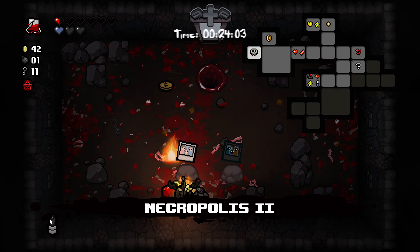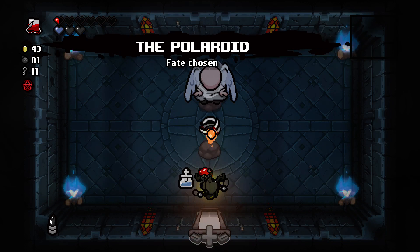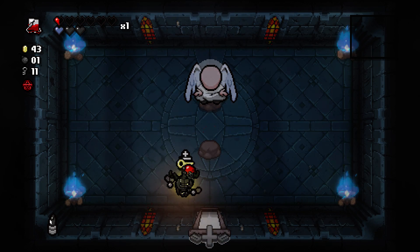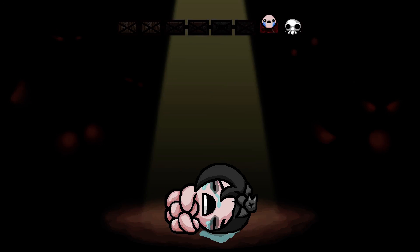It's an angel room. Let's take this to the chest. Lazarus' Rags — like why? No. There's no reason to fight the angel statue again, as I have both key pieces. So yeah, that's that.